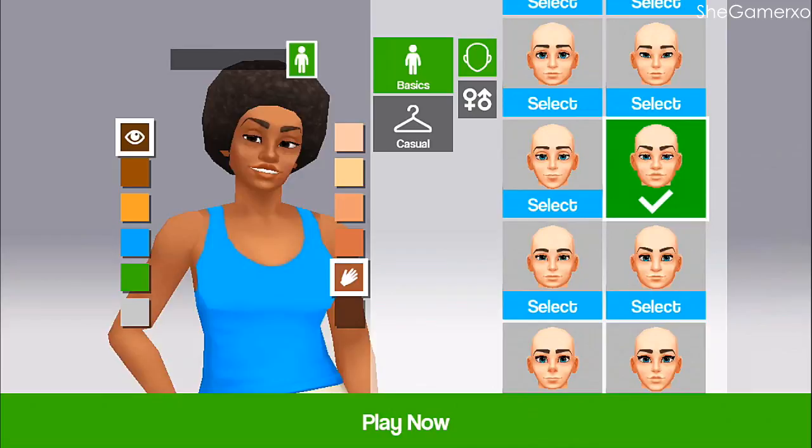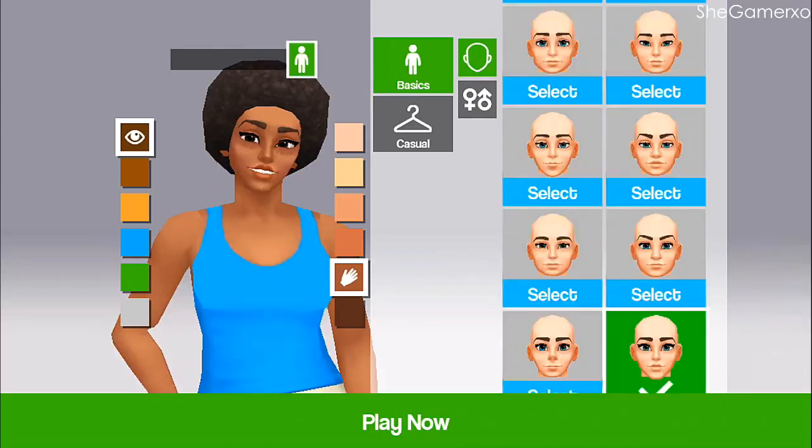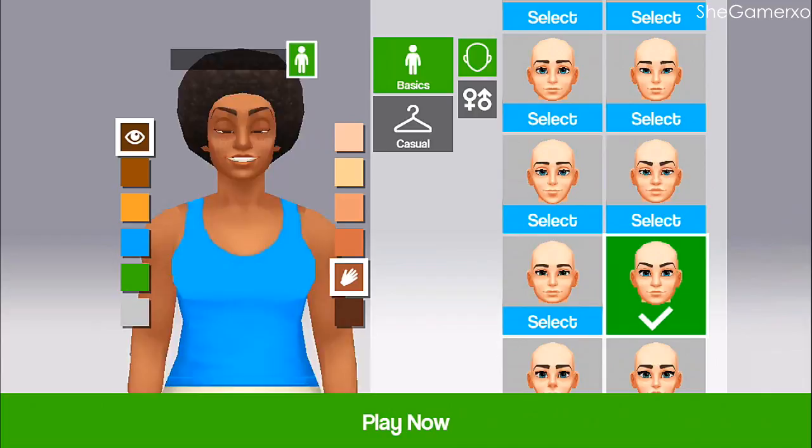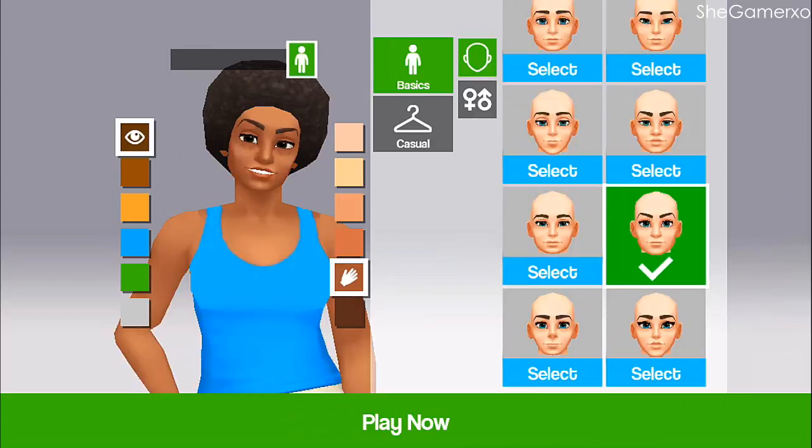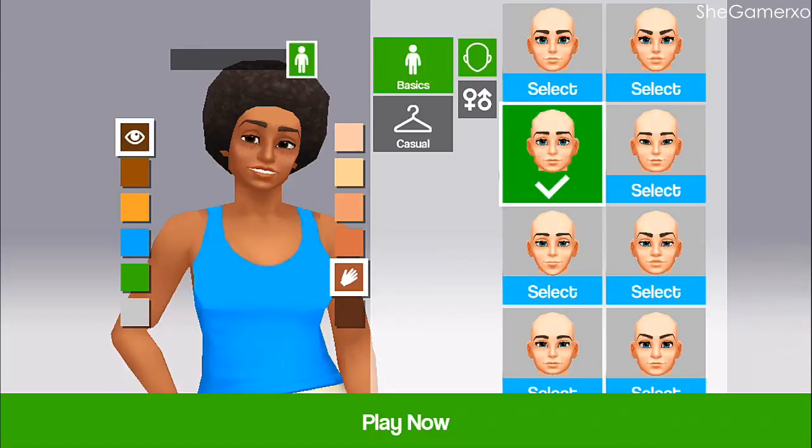Let me see face shape — oh god, what kind of shape do I even have? I don't even know anymore. Are these eyebrows? Okay, the eyebrows are hella too thin. This one is probably close enough to my eyebrow because mine ain't that thin but also ain't that thick either.